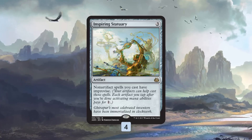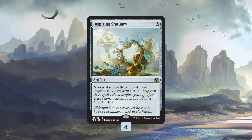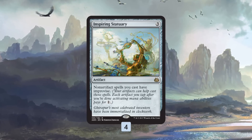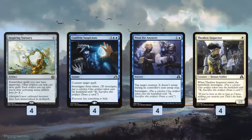As we cast spells, make clues, and copy those clues with Mechanized Production, they're doing so much more than just sitting on the battlefield — they're actually adding mana for a bunch of other things. This is kind of the key engine of the deck.